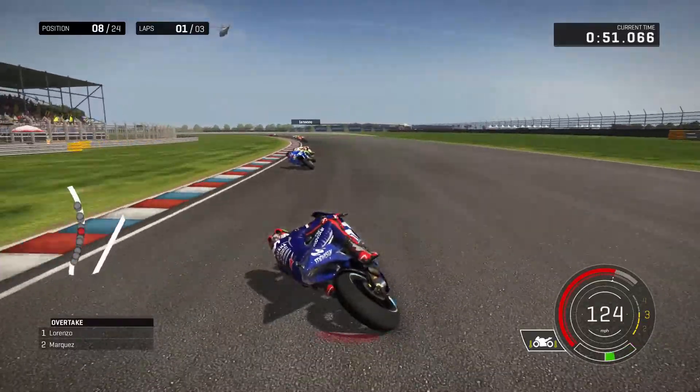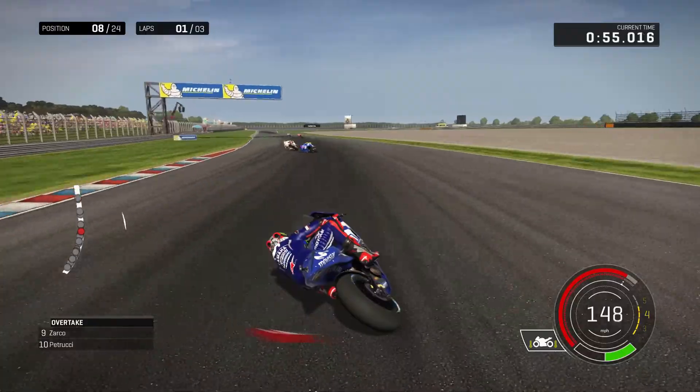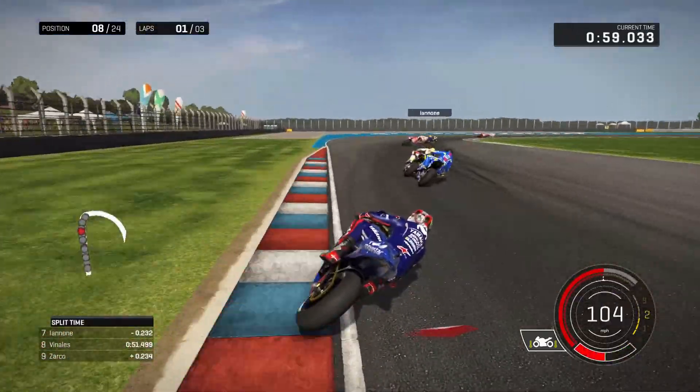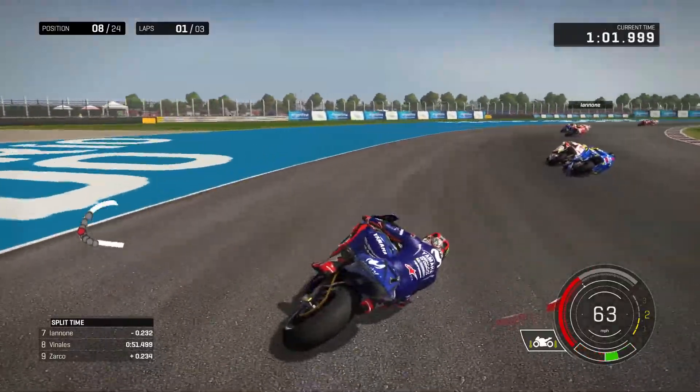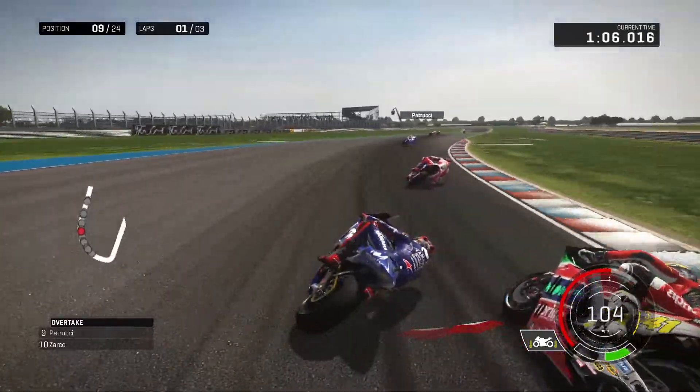The next rider is Iannone. You can see he's got a black helmet — it's a HJC helmet, that's why I've made it that way. His visor is still pretty much intact. Running wide though, running super wide. We're surely going to get past — and yes, we've been passed by Petrucci.